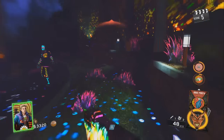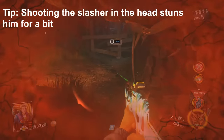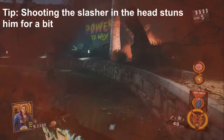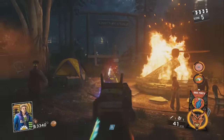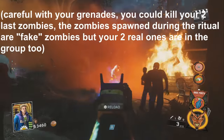So now that this one has been charged, I can activate it to bring the slasher out. The zombies that spawn during the slasher ritual — you don't want to kill them, because they will disappear like 9 or 10 seconds after you get out of rave mode. So as long as you don't kill them, just try to shoot the slasher, because you don't want to kill your last two zombies.